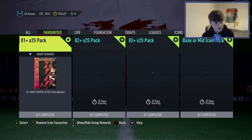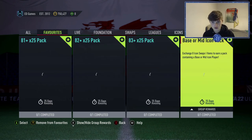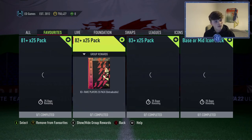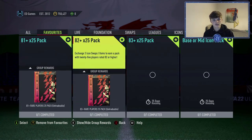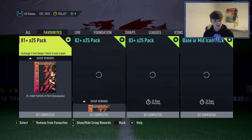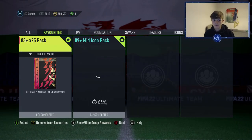One of the best combinations uses all 18 tokens: an 81x25, 82x25, 83x25, and a base or mid icon pack. You could open the base or mid pack now and get whoever you get, or save the packs for Team of the Year — which may be around January — and complete loads of SBCs with them. A lot of people will be doing this combination; it's probably going to be the most popular one.